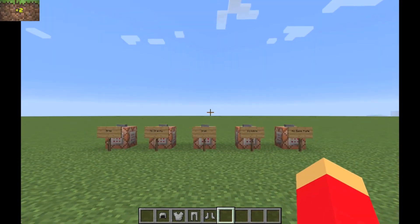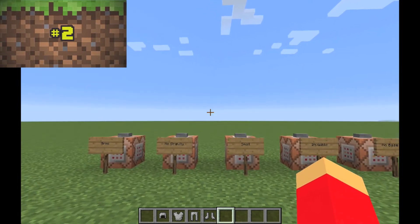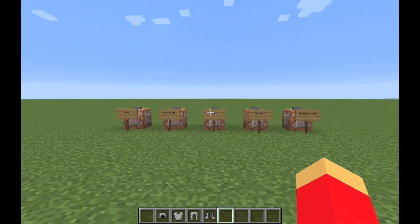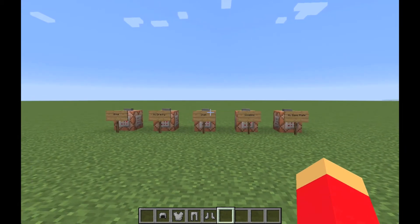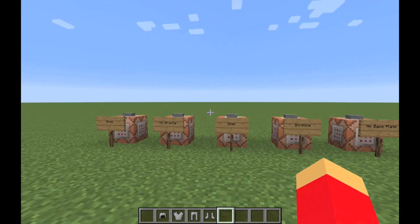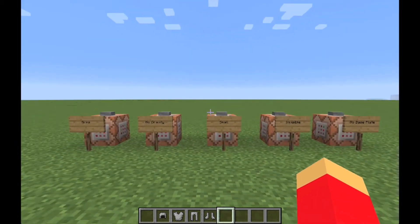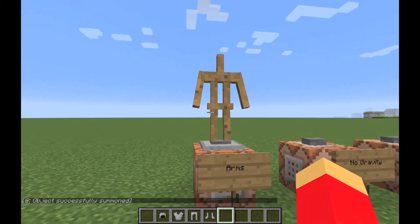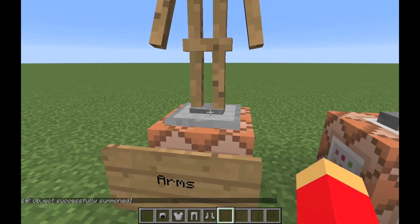Number two: armor stands. A lot of people don't know you can actually do a ton of stuff with armor stands, including moving around their arms and legs. Maybe in a future video I'll do some cool armor stand art. Let's toggle the arms on — oh, it's got arms! The button stays there because it's an entity.